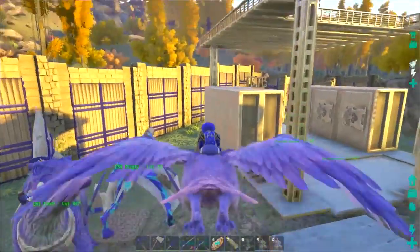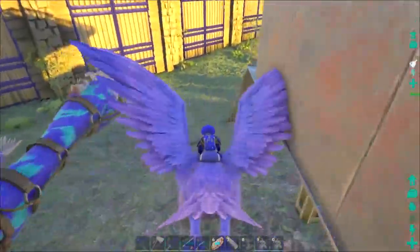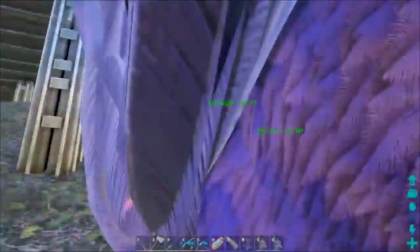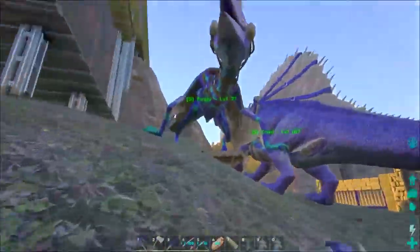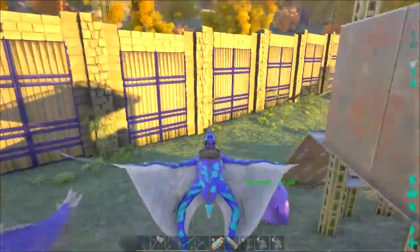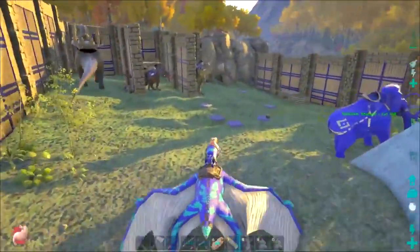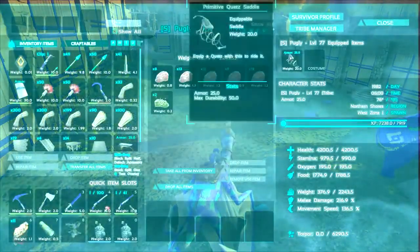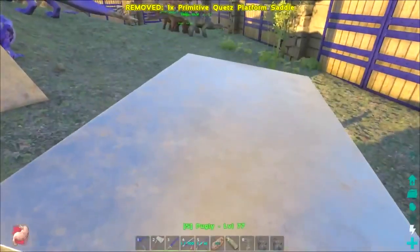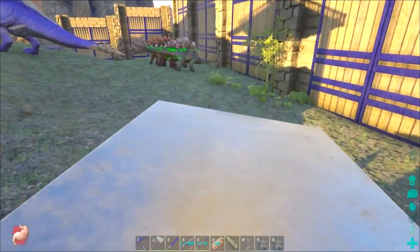We've got to get Pugly moved around a little bit. Let's come up over here — oh Pugly, come to me! Let's get over into this area. Let's pop this saddle into his inventory and then squirt this saddle on him. Nailed it! Here's the thing — we have a platform saddle now.